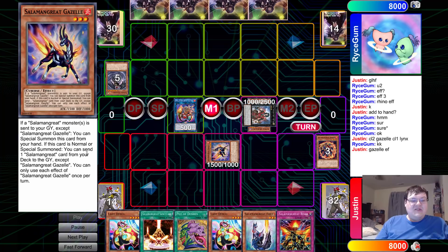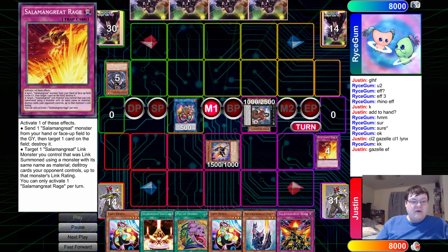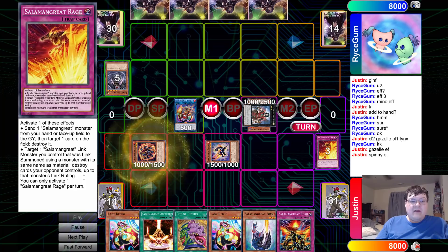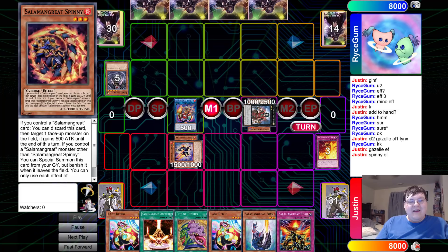This is where you dump off the Rage. You can send one Salamangreat monster from your hand or face the graveyard to target one card — they can't destroy it. When targeting a Link monster, you can summon using a monster with the same name and destroy cards your opponent controls up to that card's Link rating. Spinney gets to go ahead and special summon himself back from the graveyard, but he's going to banish himself. We don't care about that, because we get to just overlay. Why did they give this deck a Link 3?